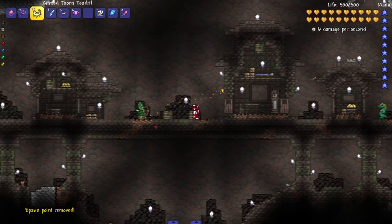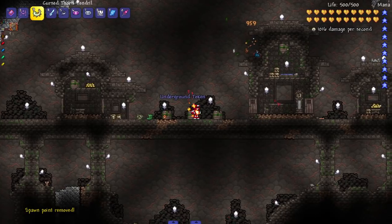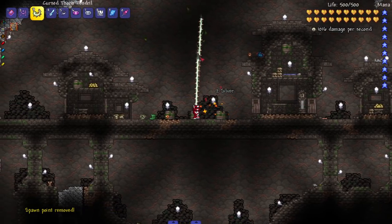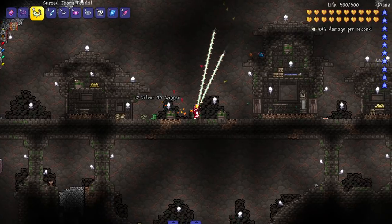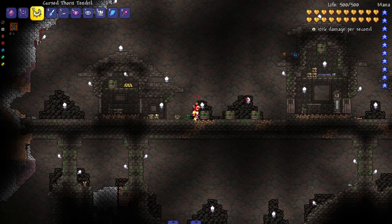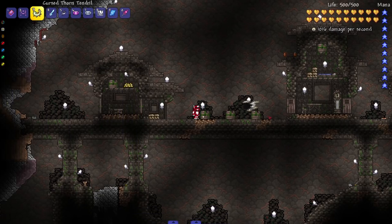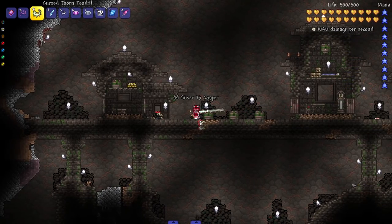It's shooting out cursed tendrils - this is really cool. I like how it looks, it's like a flail sort of weapon. Reminds me of the Chain Guillotine - that's what it reminds me of. Let's bring in the Possessed here and beat its ass. There's a lot of damage and it also shoots like stingers and needles. Very, very cool.